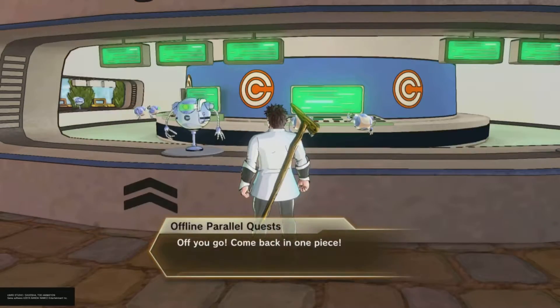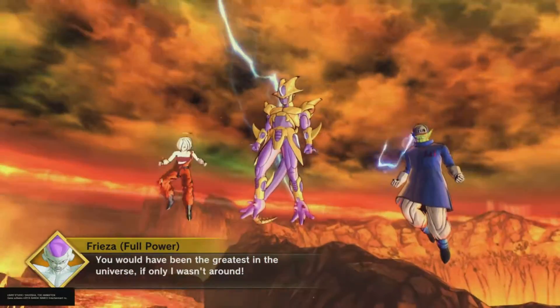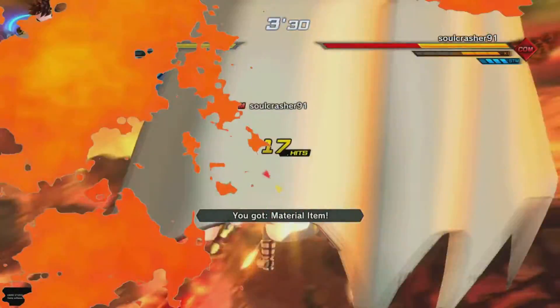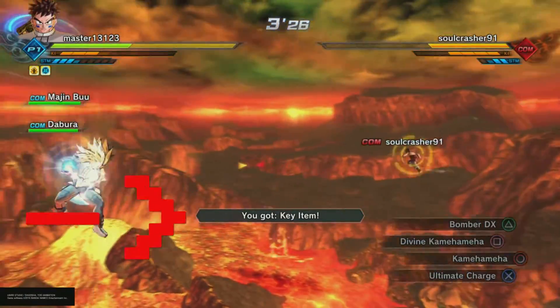This quest sees you face off against Frieza, one of the easiest fights in the game, and then 3 time patrollers. Every time they are defeated, they will drop 2 items: a material item, a clothing item, or a key item.